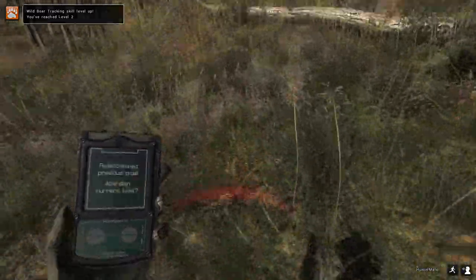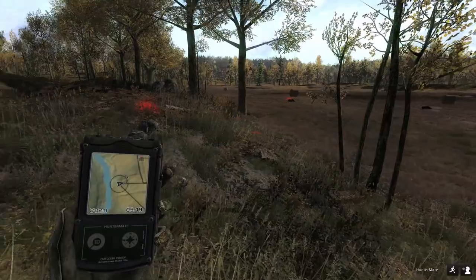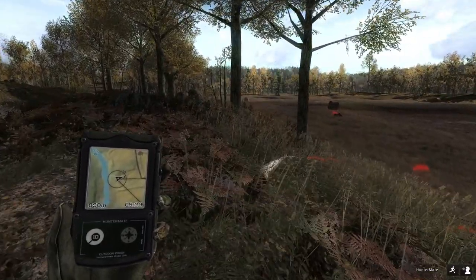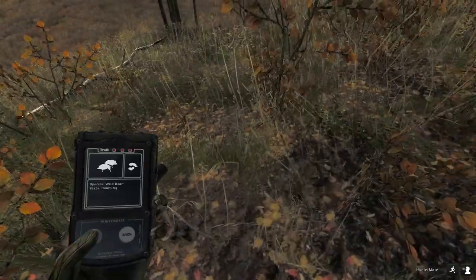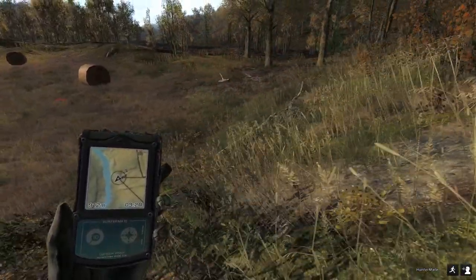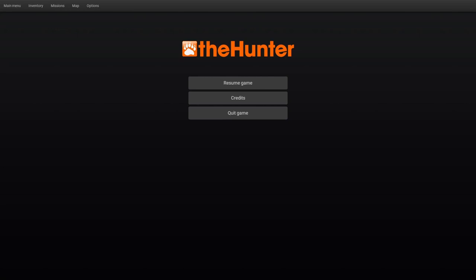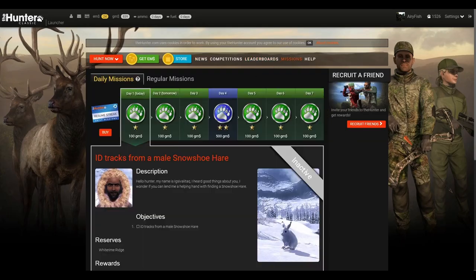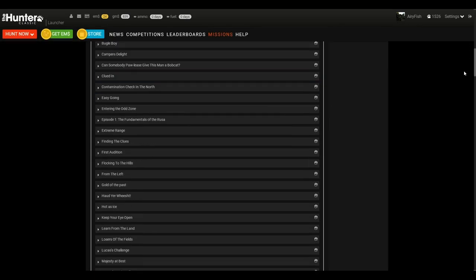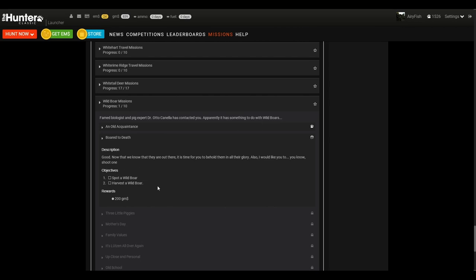I just reached level two in tracking — that shows you how little I've hunted these. Oh there we go, there's some droppings. The mission should complete in the top left any second now. There we go — 'Old Acquaintance,' that's the wild boar mission done. I'm gonna go over here, this is done. Sometimes you gotta refresh it. Go back to missions, regular, wait for it to load, scroll all the way to the bottom. You can see this one's done, so now I gotta spot and harvest a wild boar.